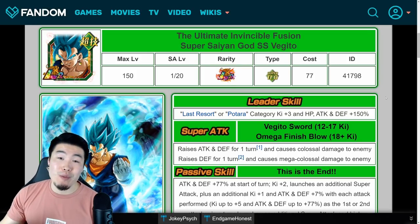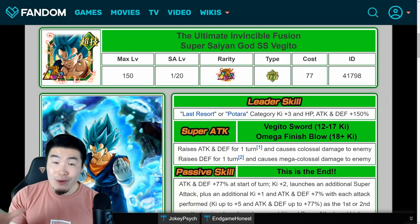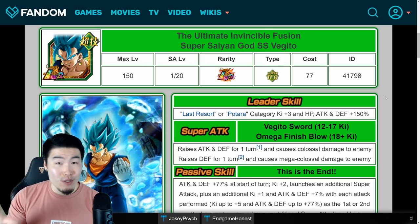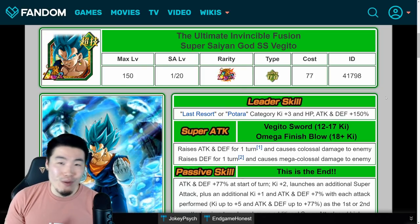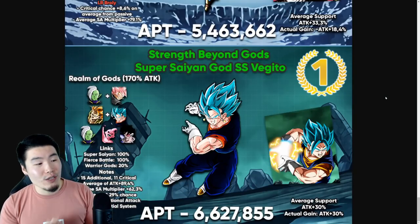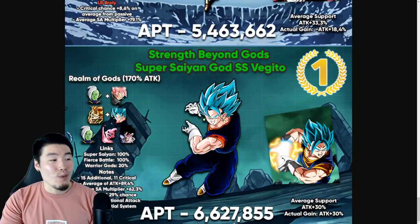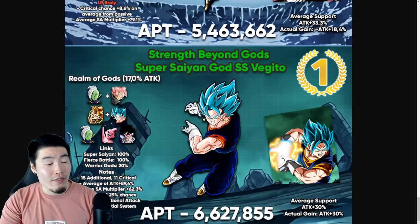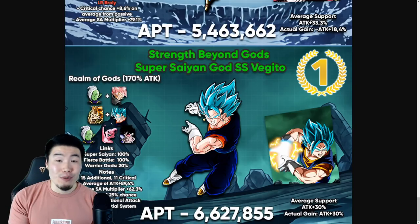Now, one last thing before we get into my personal rankings is to take a quick look at some of the damage calculations done by a very well-respected member of the Dokkan subreddit, Kariru2 — I think that's how you pronounce it, and all credit for these calculations goes to them. We're going to start with the Tech Vegito Blue. This is a list of the hardest-hitting TURs in the game from a couple months ago, and as you can see at number one, we have the Tech Vegito Blue with an average attack per turn on the Realm of Gods team with 170% double leads of 6,627,855.